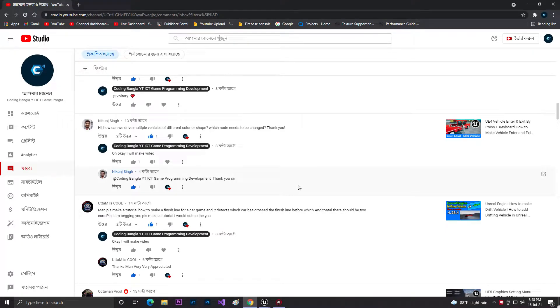Hey guys, welcome back. As you can see there's a viewer calling me dad. He asks: how can I drive multiple vehicles of different color or shapes, and which nodes need to be changed?